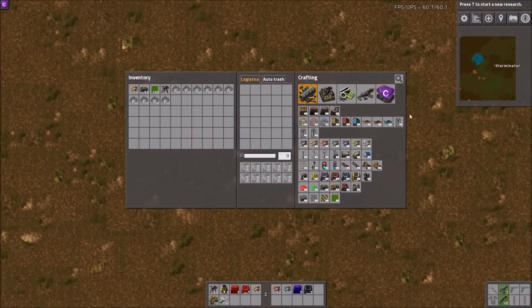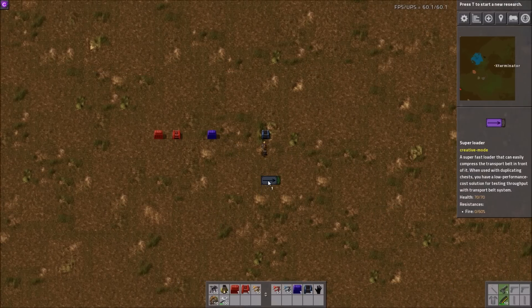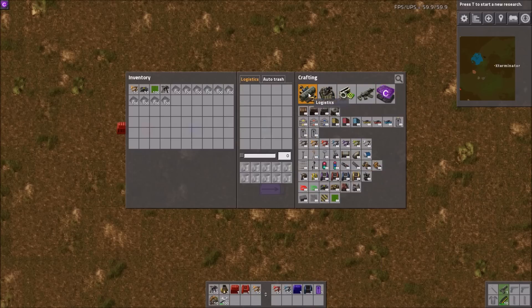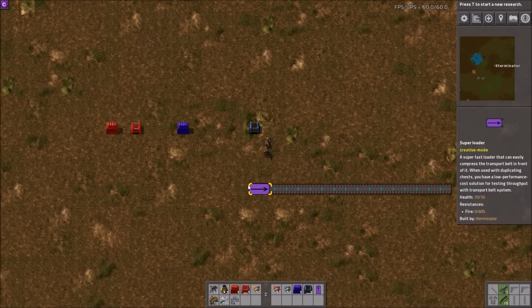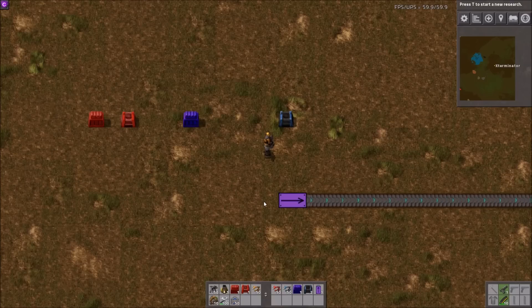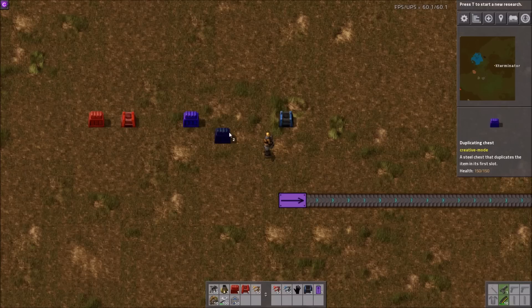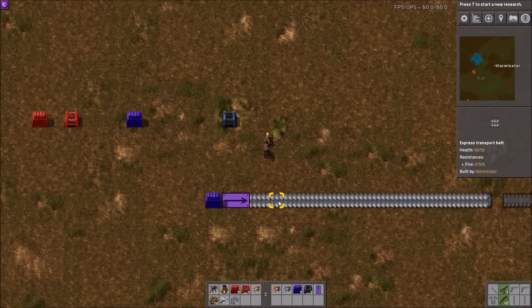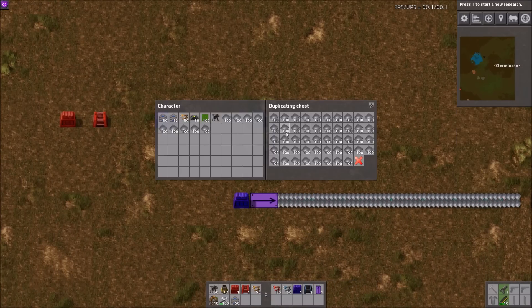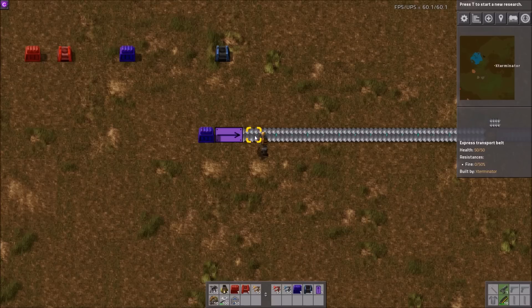We have a super loader — and you'll notice this mod also unlocks loaders — but the super loader will pretty much fully compress anything. Its output is enough to compress any belt. What you need is a chest here with something in it, like a duplication chest or a normal chest. If you stick one item in there and do this, you'll have infinite items on the belt. It actually pulls from the chest, which is why a duplication chest is nice for this.